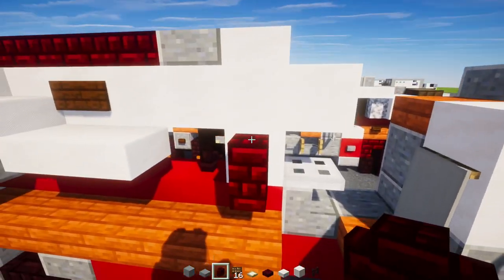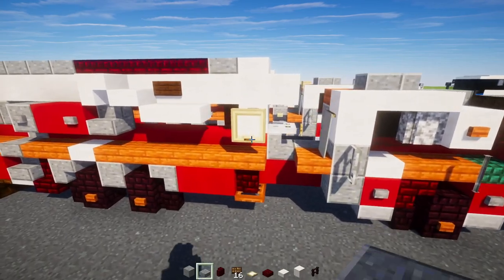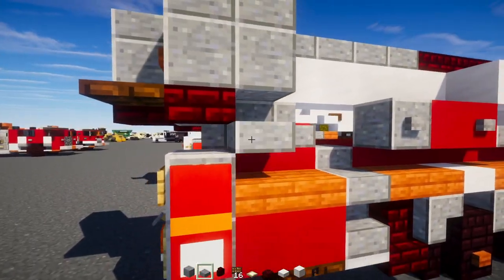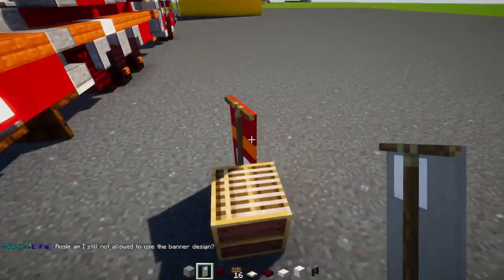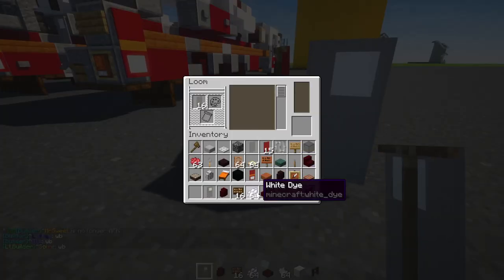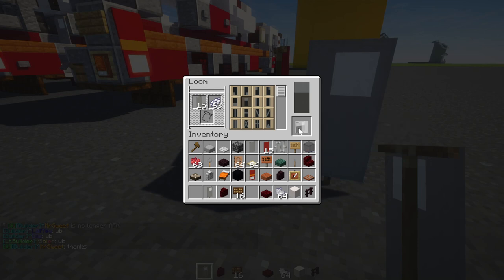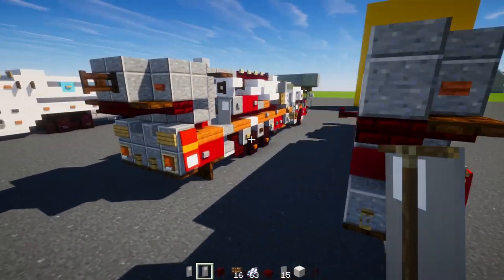Add a birch trapdoor to the front and close it up. In the back add an additional polished andesite slab. Now make this banner: go inside the loom, place a light gray banner with white dye, make that across the top third. Then put it back inside with light gray dye on the left-hand side, and then a light gray border around it. Place that at the back of this part.